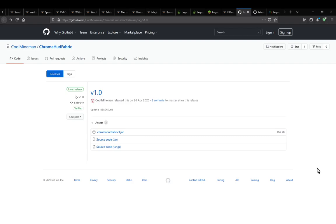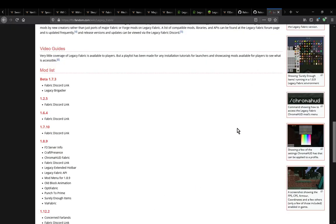A port of Chromahud to Legacy Fabric. What you simply need to do — which I've put a fair amount of this on the Legacy Fabric wiki page — is use slash Chromahud to access its menu, and from there you can change colours, display the information you want, and you'll be good to go.